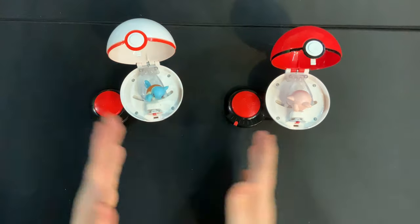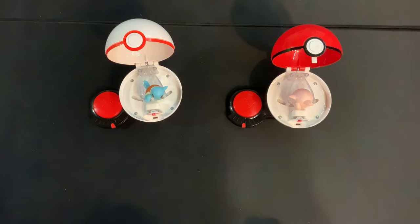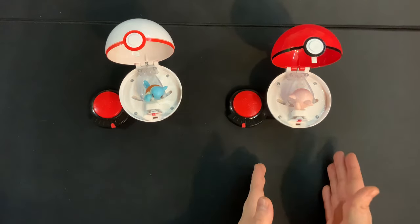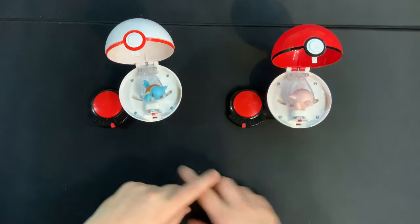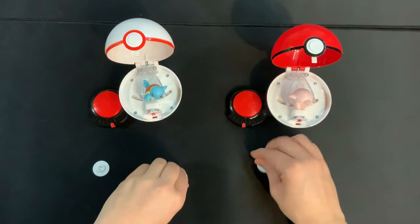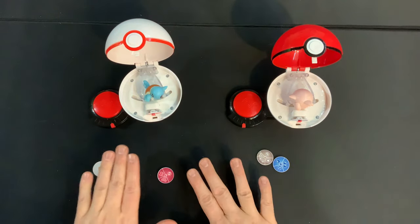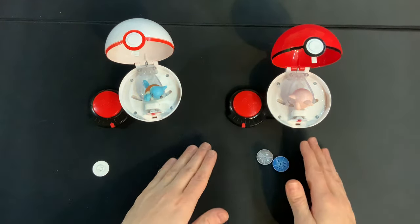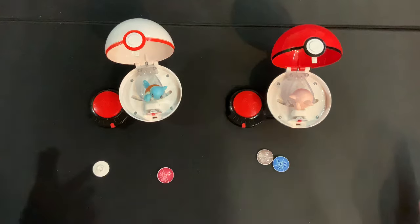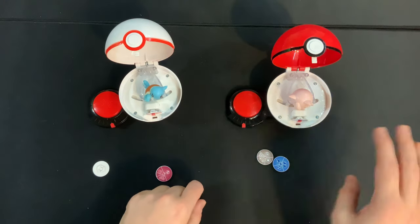If you get to the point where you've done your combat and people have taken their damage but there are no more action discs to play inside the Pokeball, that's the other way a round can end. Whoever has taken the most damage loses the round. But if you're tied — say Squirtle had taken five damage and Jigglypuff had taken five damage — then you play one more bonus turn where you can pick any one of your action discs and play it like a regular turn. Whichever character does more damage in that extra bonus turn wins the round. If that turn is also a tie, you keep doing overtime turns until one Pokemon does more damage than another, at which point they have won the round. You're trying to be the player who wins the first two out of three rounds.